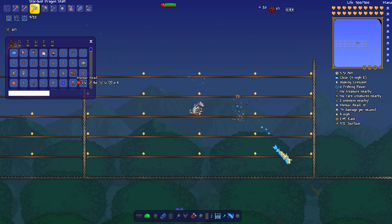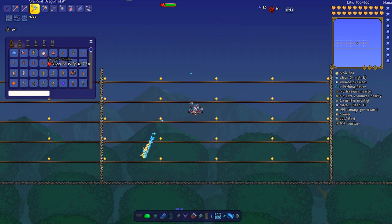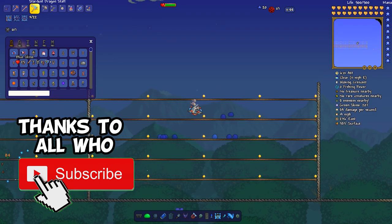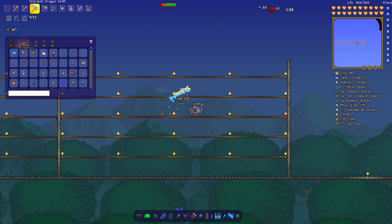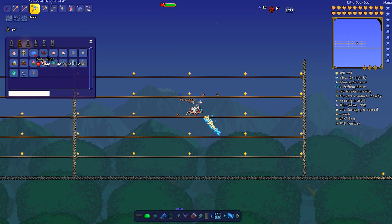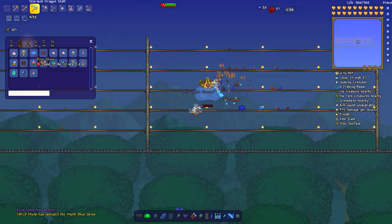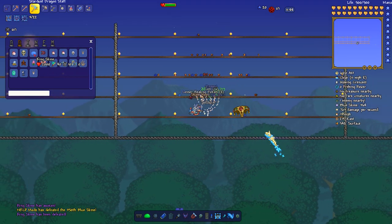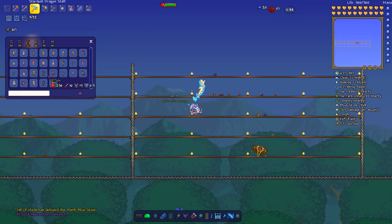You can spawn meteor heads, blue slimes — look at all these slimes — you can spawn dozens of things. But you can also go to the bosses tab or search for bosses and spawn them directly. Let's do an easy one: King Slime. You can see the utility here — if you want to test out a build and see if it works, it's very useful. Pretty straightforward.